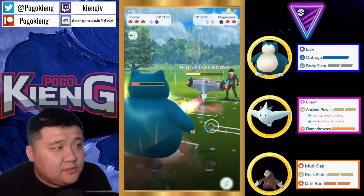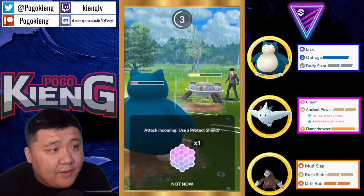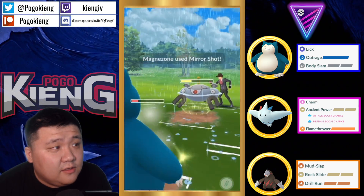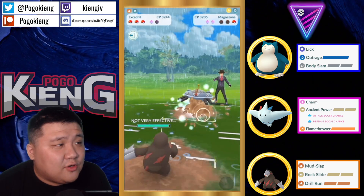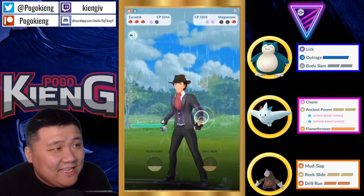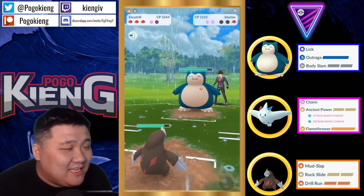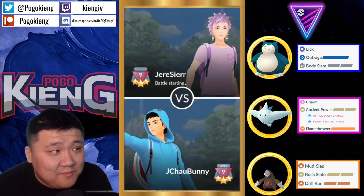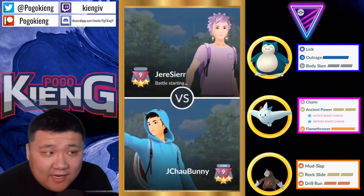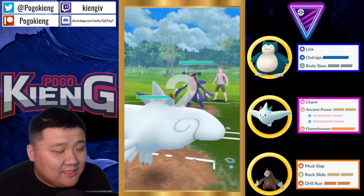Magnezone realizes there's no big threat from Snorlax right now because both charge moves are resisted. Lick only does a little bit of damage, so likely this Magnezone is going to go for a pretty aggressive farm. I'm actually going to guess this is going to be a Mirror Shot and then they're probably going to Spark down. Going into Excadrill — absolutely deleted! I guess that answers the question: it has Mud Slap. That is absolutely insane.